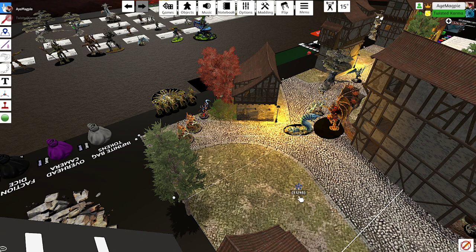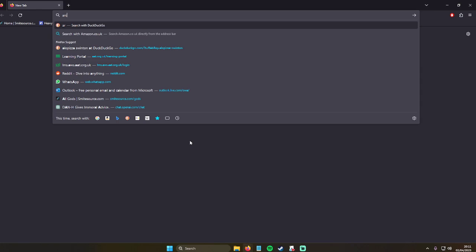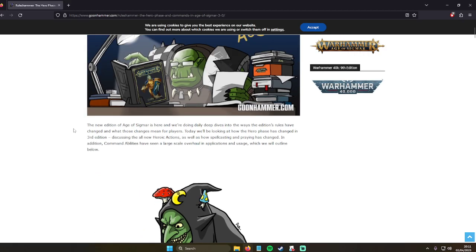So obviously I go first, so I get two command points this time — which is pretty good. What are you going to do to me? I'm just going to check the range — I have a range of sixteen. Yeah, it's well in. Which spell am I going to use? I'm trying to work out whether I want to Unleash Sprites or use the Arcane Bolt. Arcane Bolt — casting value of five, range of twelve. Plus six for my stat thing — range of eighteen for me. That's just casting.